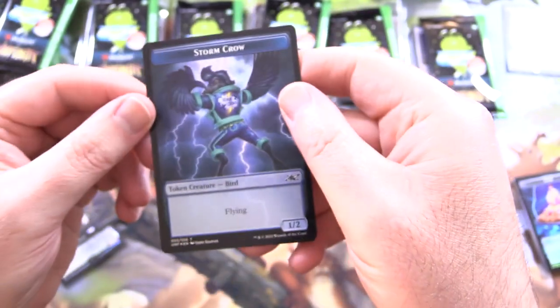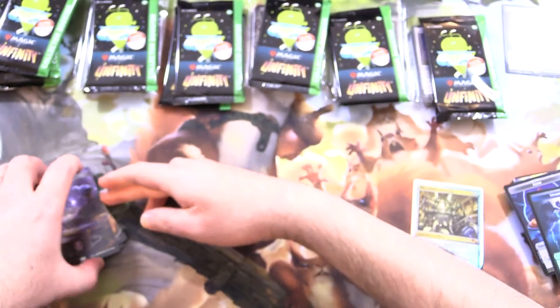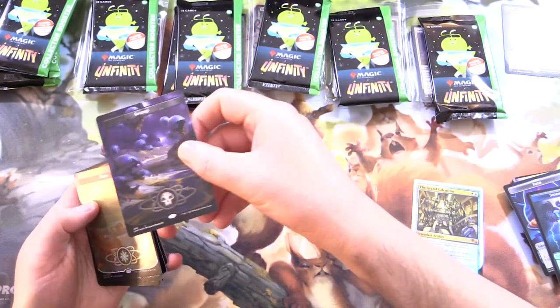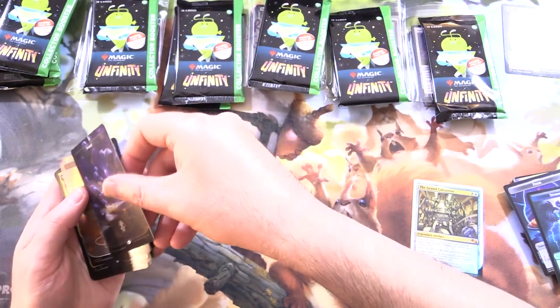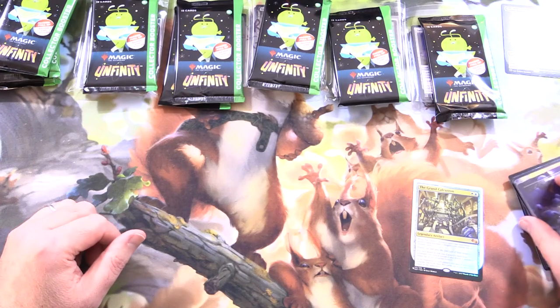And a Clown Robot. And Storm Crow — check it out. So one of these must be a Galaxy foil. I can't really tell... here it is. The Swamp is a little bit darker — there's our Galaxy foil.